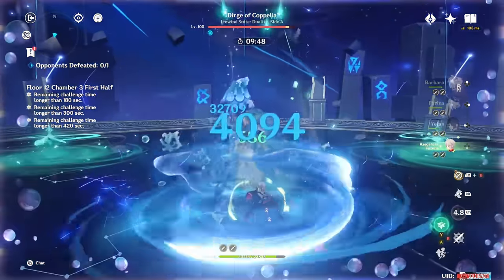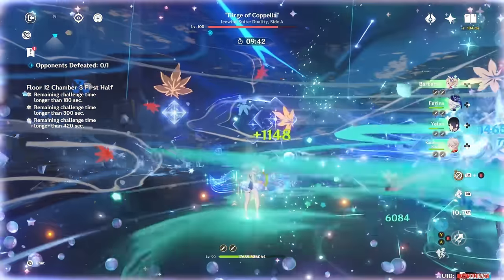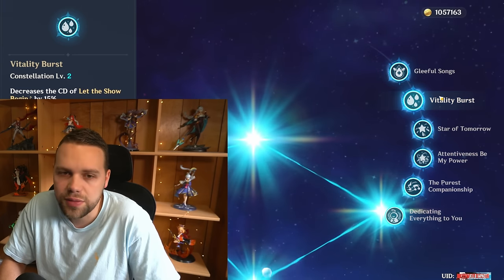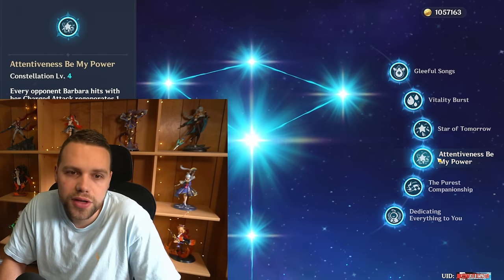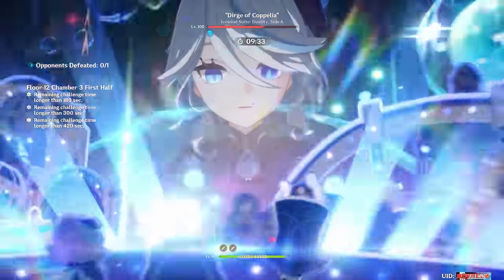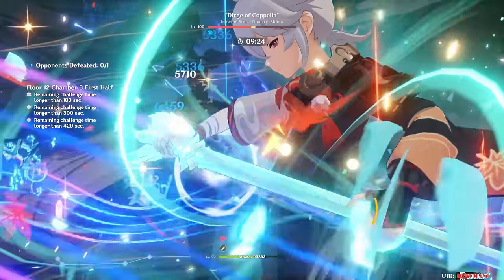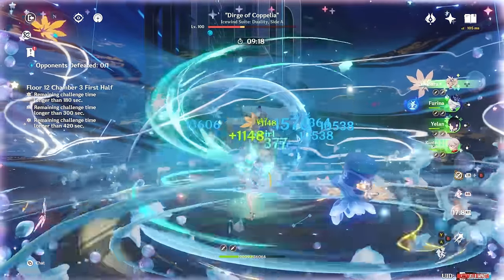Her skill, although normally only healing the active character, also imbues her normal attacks with a team-wide heal, further improving her healing prowess. She's actually a character that's fairly complete at Constellation Zero. Her constellations give her some extra energy, decrease her skill cooldown, give a small Hydro damage bonus to the active character, more healing, more energy, and a revive at C6, which you shouldn't be needing but can be nice if you make a big mistake. All in all, she works perfectly fine at C0, but her constellations do make her more comfortable to play and easier to build.